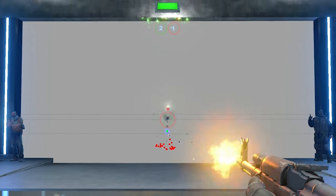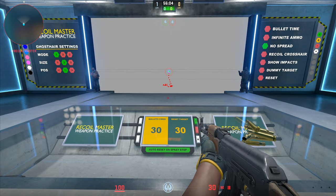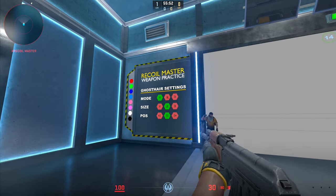The whole idea here is you wanna take your crosshair and try to follow that green dot as best as possible. This is the main mode, but there are also two other different modes you can use.